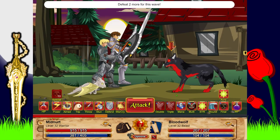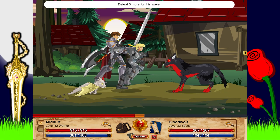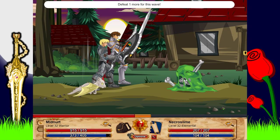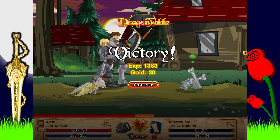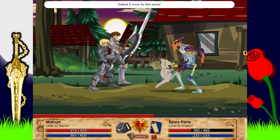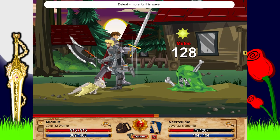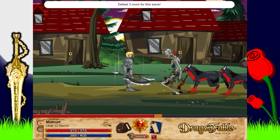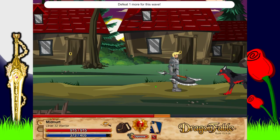Fully upgrading the destiny weapon to the highest level we can with undead slave badges will be really powerful for our level — better than the weapon we have now. I kind of want to get the Paladin now and use it a little in this video. I'm excited because Paladin was always my favorite class, and recently it got updated — I think a year or two ago, which in Dragon Fable terms is fairly recent given how old this game is. I haven't used the new Paladin and I'm really excited to try it because it's a lot better than the old one.